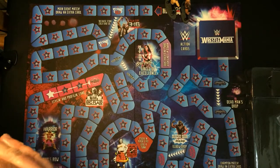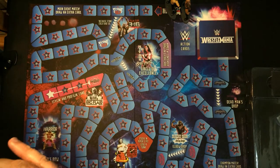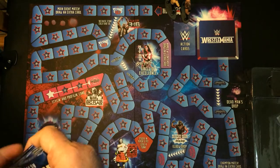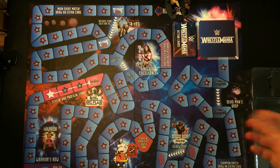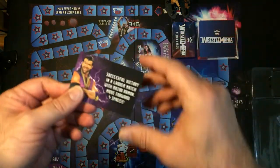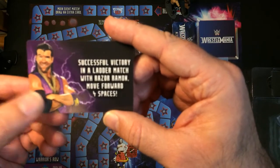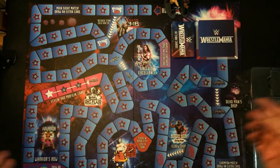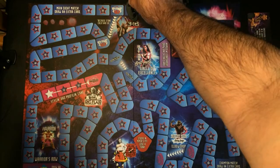You shuffle that tiny deck of cards — and that's how you do everything in the Road to WrestleMania. You put your action cards on the action card spot. Youngest player goes first. You draw a card: 'Successful victory in the ladder match with Razor Ramon, move forward four spaces.' So AJ Styles gets to move four — one, two, three, four.